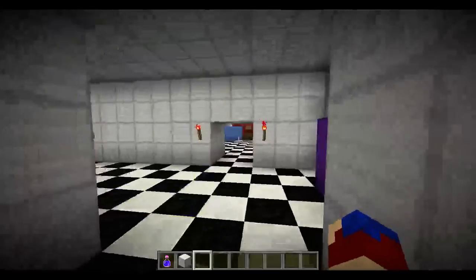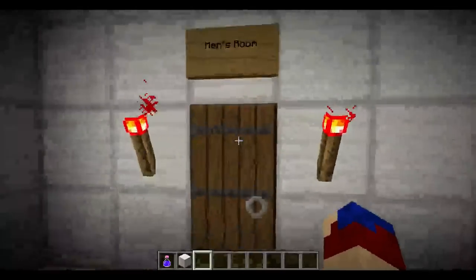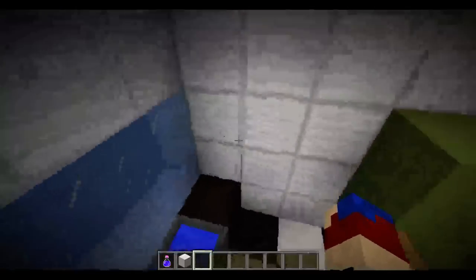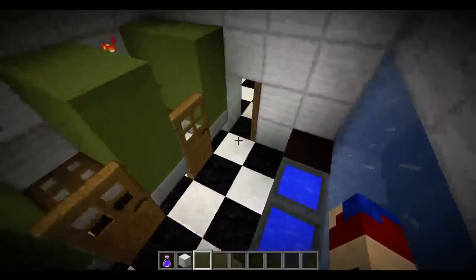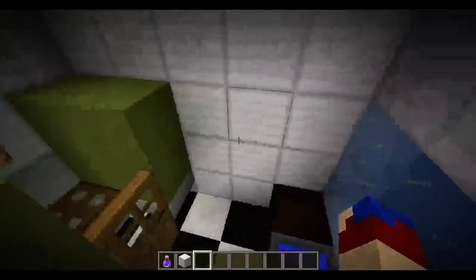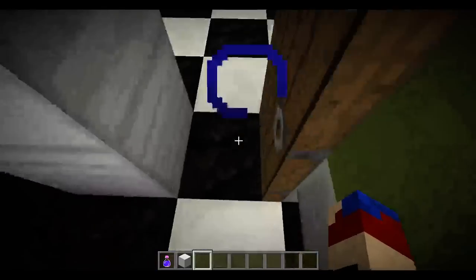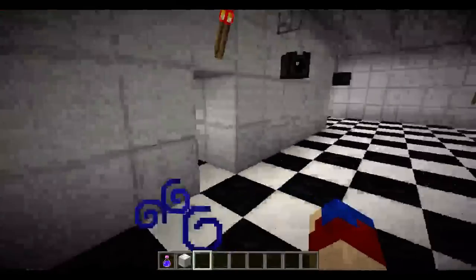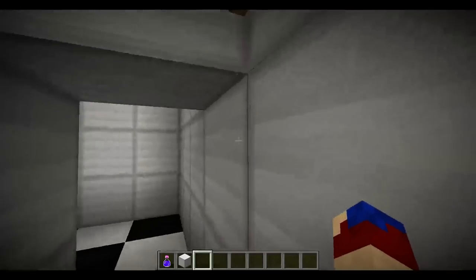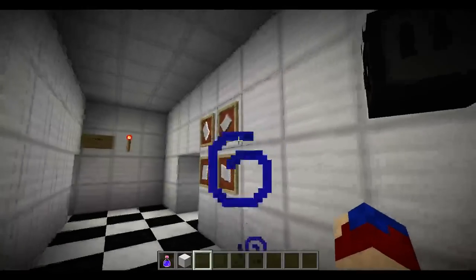I think that pretty much covers it. I might have forgot a few things, so I'll just look around a bit. Here are the restrooms — men's room over here, women's room over here. I don't want to take too much time in the restrooms because it's kind of weird just showing off the restrooms. Over here we got the exit, which obviously isn't really an exit, because there is no escape.